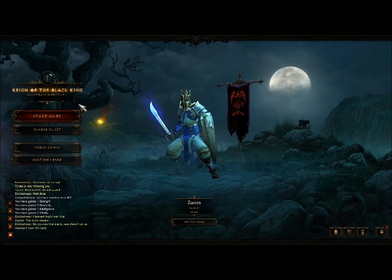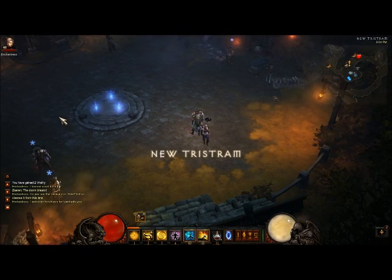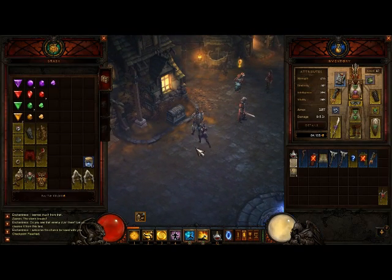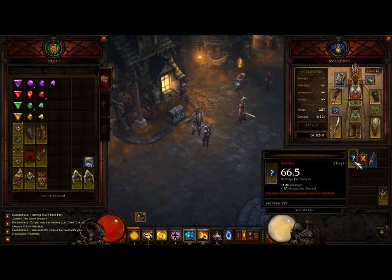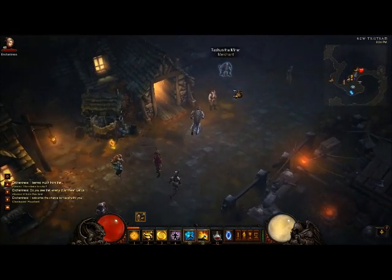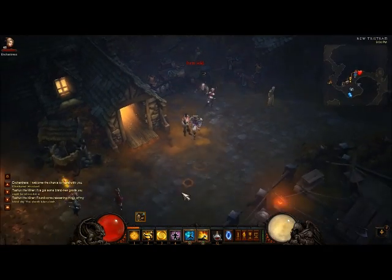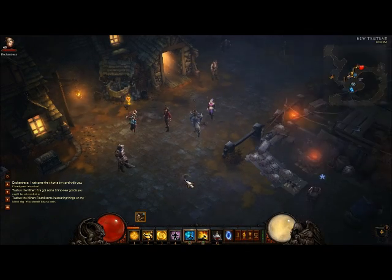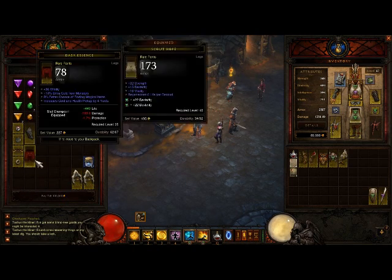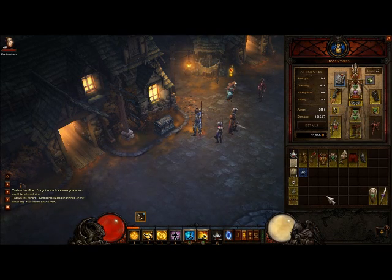Reign of the Black King. So now I'm going to start the game. What you're going to want to do in preparation for this — I have a set made up purely of gold find, magic find, and pickup radius. A whole set.